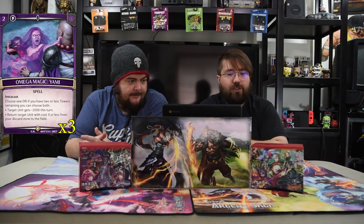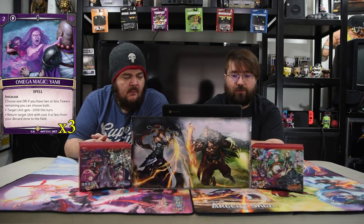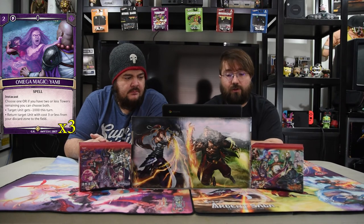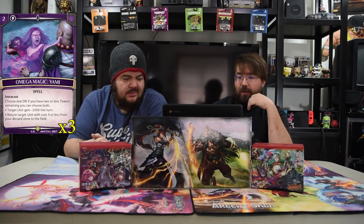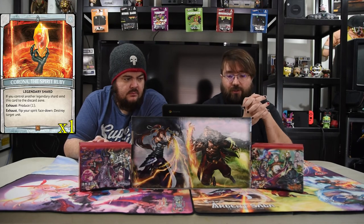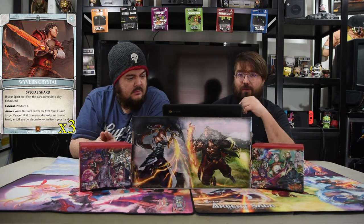We have Omega Magic — a two-drop Instacast. Choose one, or if you have two or less towers you may choose both: target unit gets minus 1000 this turn, or return a target unit costing three or less from your discard zone to the field. Pretty powerful stuff. For shards we have the Spirit Ruby, a legendary shard where you can exhaust and flip your shard face down to destroy a target unit. We also have the Wyvern Crystal since we have the robot dragon with quickness, to bring it back in the late game and swing for the win, plus normal Argent shards.